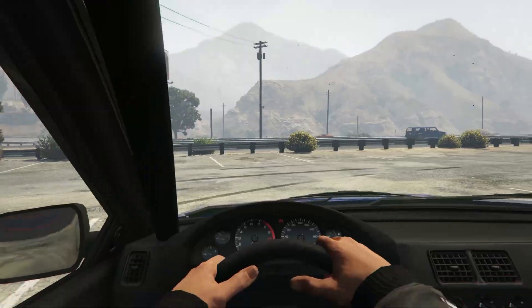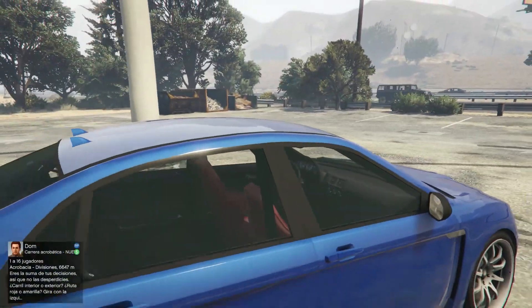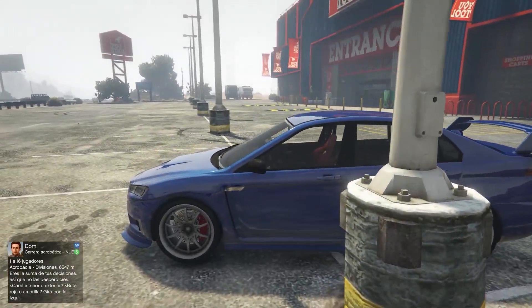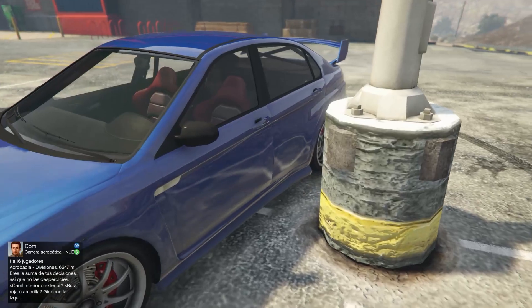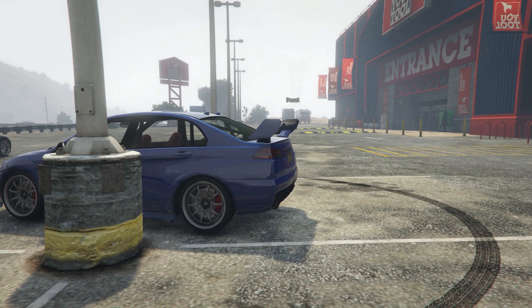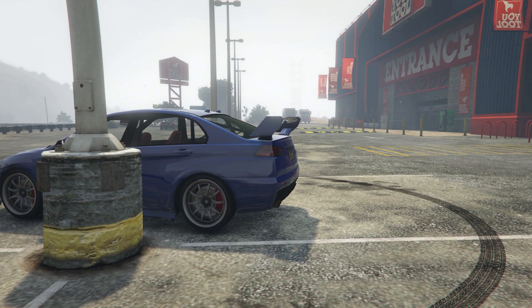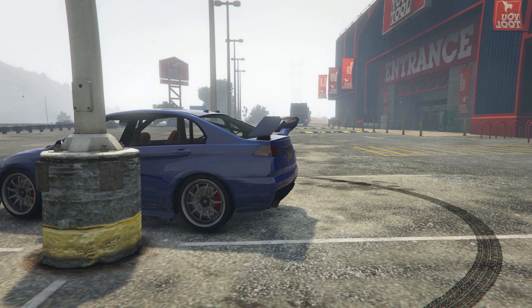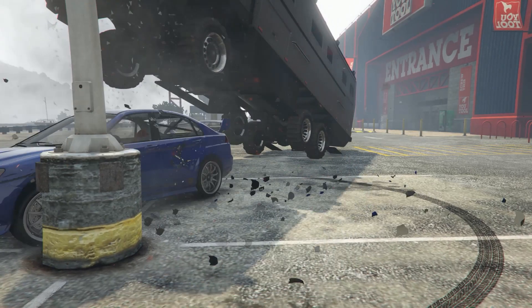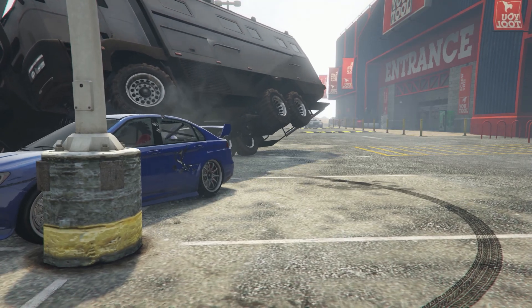Empecemos el test de destrucción. Le ponemos aquí el primer vehículo, que es el Kuruma sin blindar. Cuando los vehículos están blindados pues se supone que aguantan más, y si fuera un juego real se doblaría el chasis y se reventaría bastante. Test 1: Bricade vs Kuruma sin blindar. A ver qué daño hace. 3, 2, 1... ¡Ay, qué huelco!